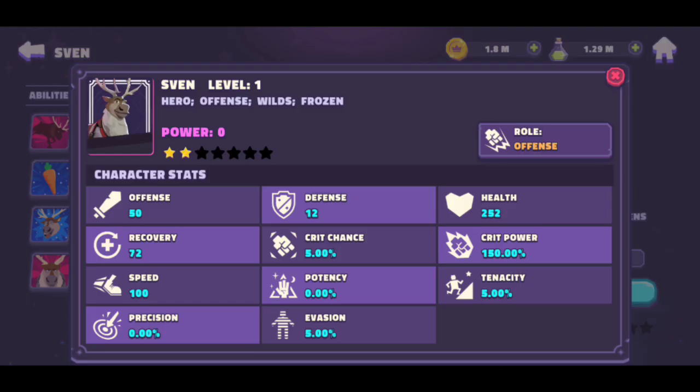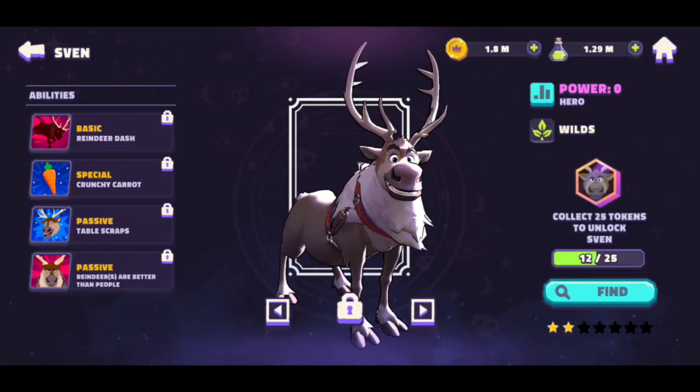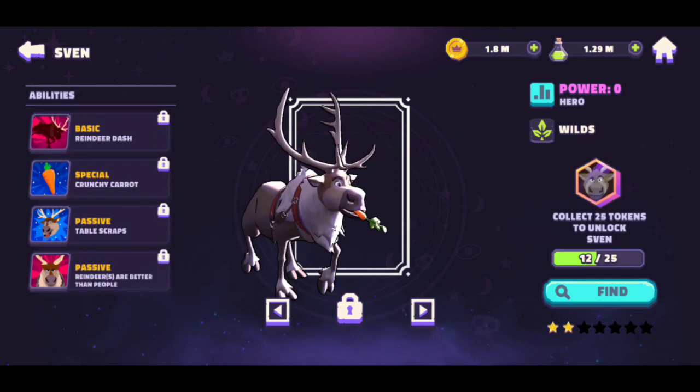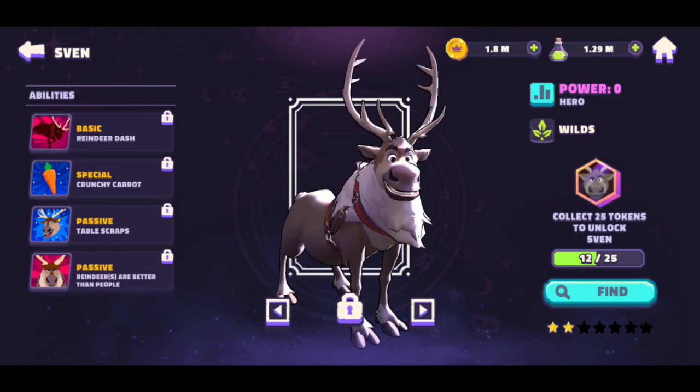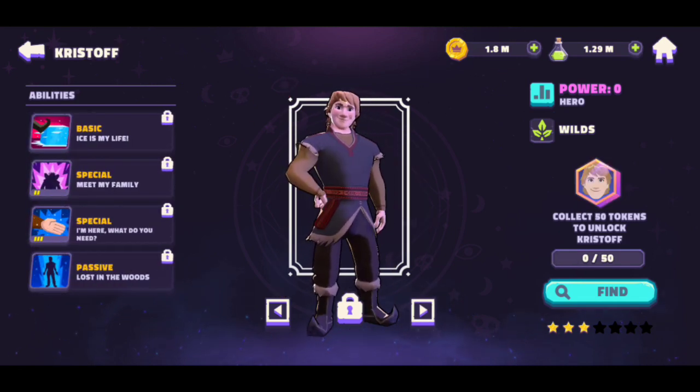Sven is an offensive role with speed 100 — makes sense since he's a reindeer and speed should be high. So that's the breakdown of both characters. We have two Frozen characters, Kristoff and Sven. Ana is confirmed because of Kristoff's abilities, and you already know Elsa is just around the corner. I cannot wait to see what they do.